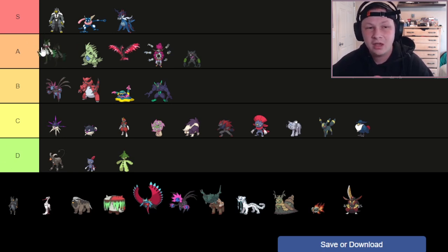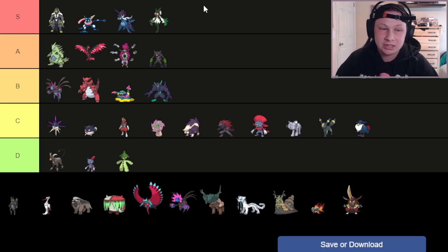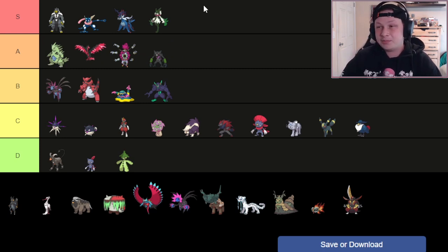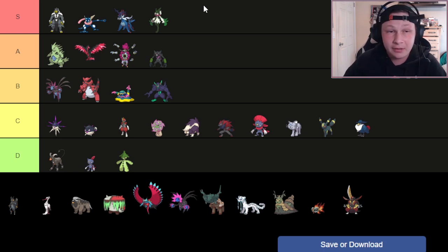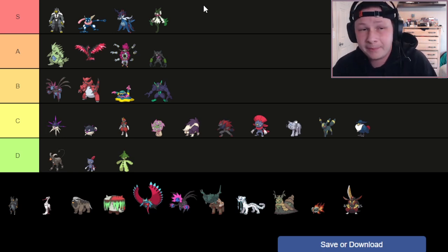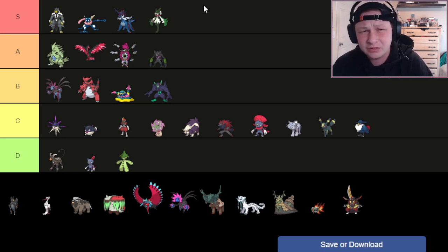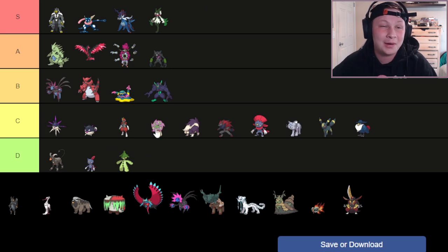Next up, we have Meowscarada. It's teetering on A tier for me — I'm going to put it in S tier. With access to Spikes and crazy coverage, a great speed tier — which is a luxury in the Paldea Dex since it's very hard to get speed right now — it's probably one of the best Spikers in the metagame, if not the best. Its ability to break through things with Protean or Choice sets is very annoying, and it functions well on so many teams. Great momentum grabber. I recently drafted it in a Showdown League and I'm very excited. Joey used it incredibly last season in the BBR.